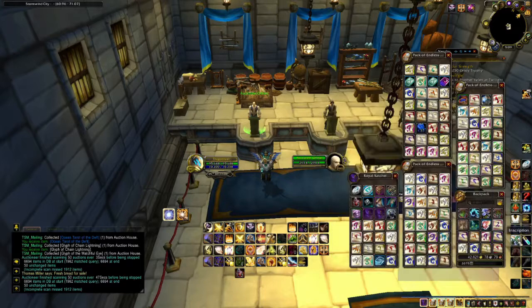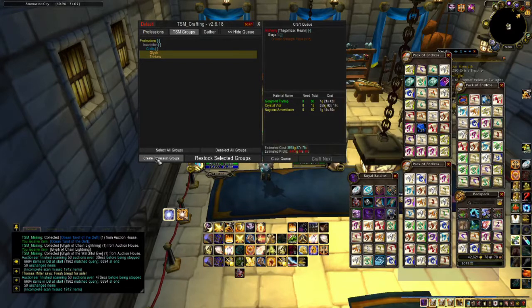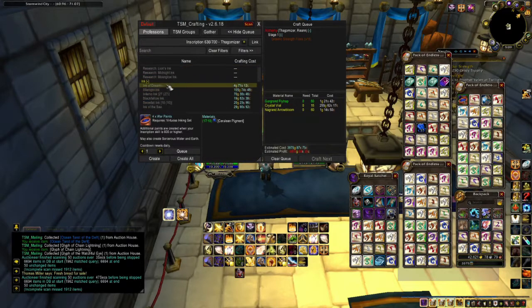I almost forgot — if you learn a new recipe and you need to add it to your Trade Skill Master, click Groups and then click Create Profession Groups. This will add the new recipe into your profession crafting tab and then you can add it to any list that you want. Have a great day and thank you for watching.